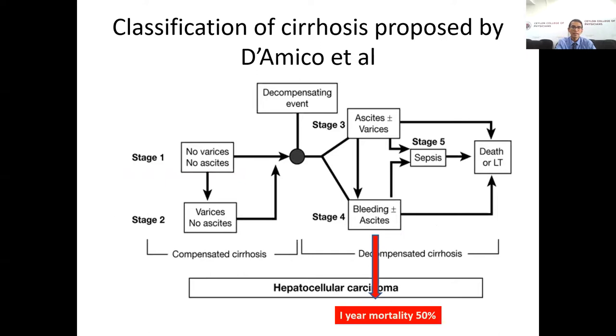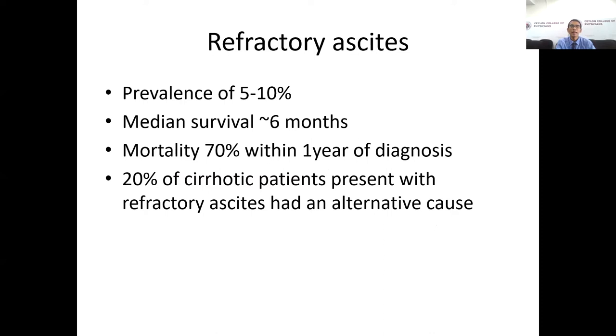When variceal bleeding is present, one-year mortality increases up to 50 percent. Refractory ascites is one of the most serious complications of decompensated cirrhosis, with a prevalence of around 5–10 percent, a median survival of around six months, and one-year mortality rising up to 70 percent. Additionally, 20 percent of patients with refractory ascites are found to have an alternative cause for their refractoriness.